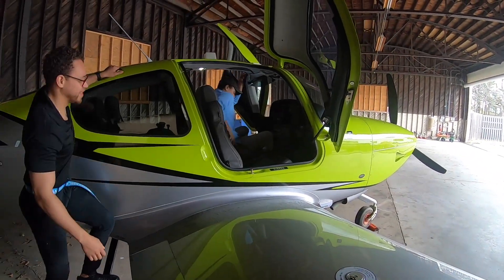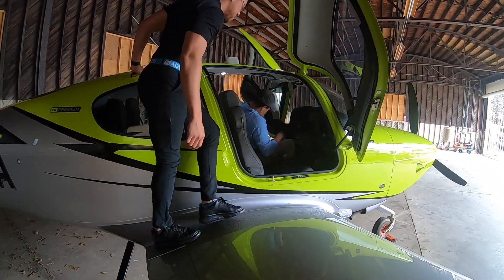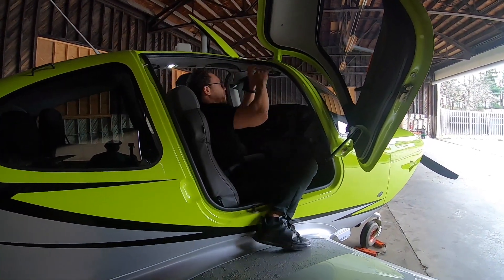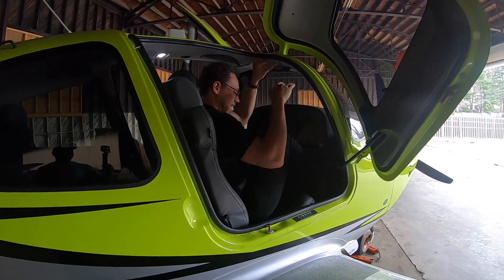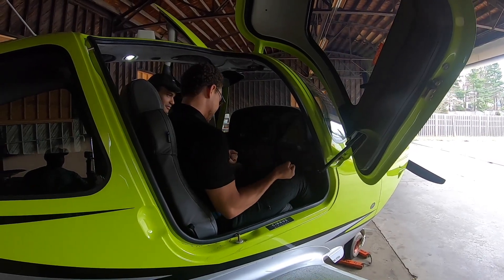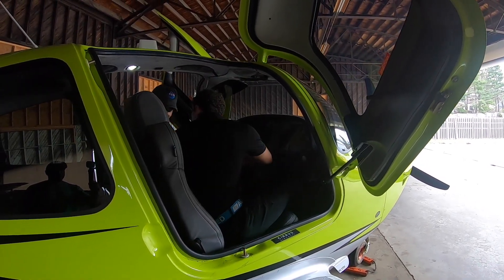Don't step on the seat because it has honeycomb — you can hear it when you move around. The honeycomb is for when CAPS is deployed and the airplane hits the ground; the honeycomb absorbs everything so you won't break your back on the seat.